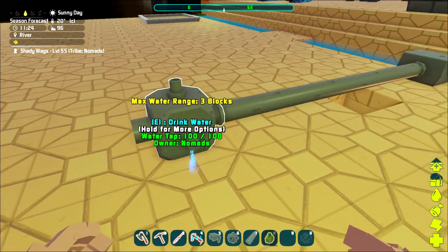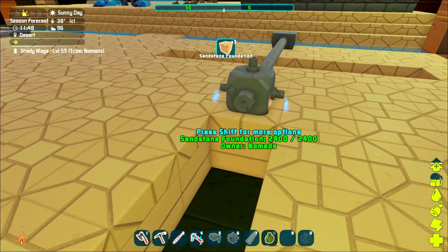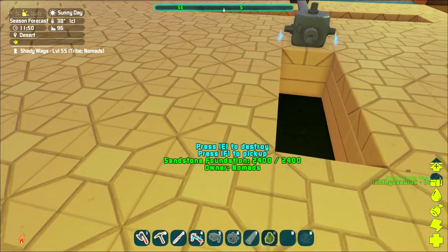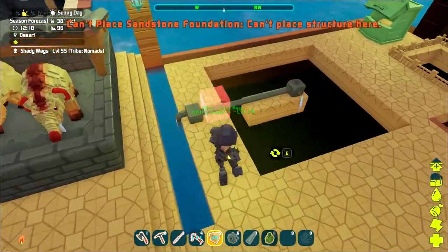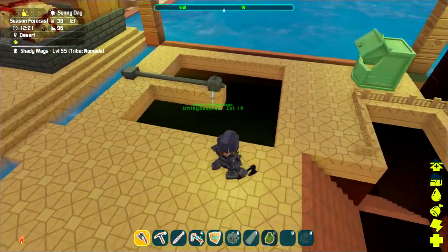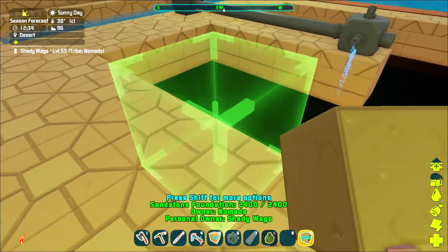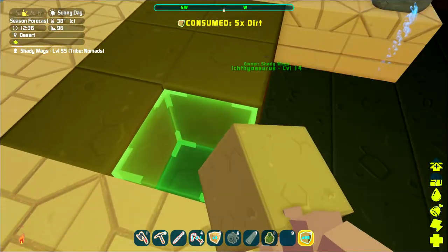I'll go through and remove foundations in a six-block wide by seven-block long grid, and that's because if we inspect the tap we can see that it's going to provide water to any blocks within a three-block range. I don't remove the foundations where there is piping, just because I did have some issues planting and harvesting crops from the blocks that there were pipes on.